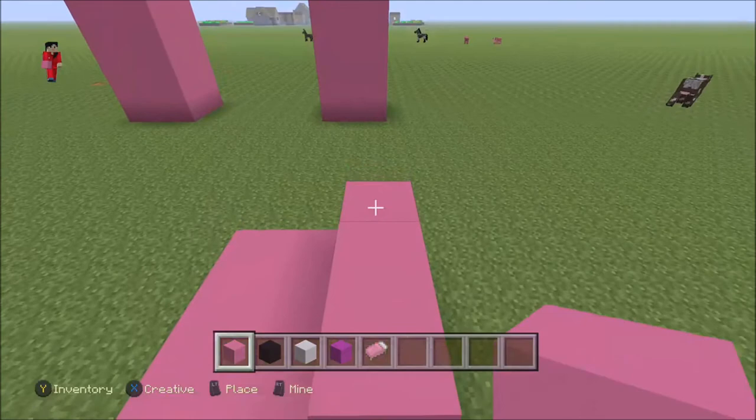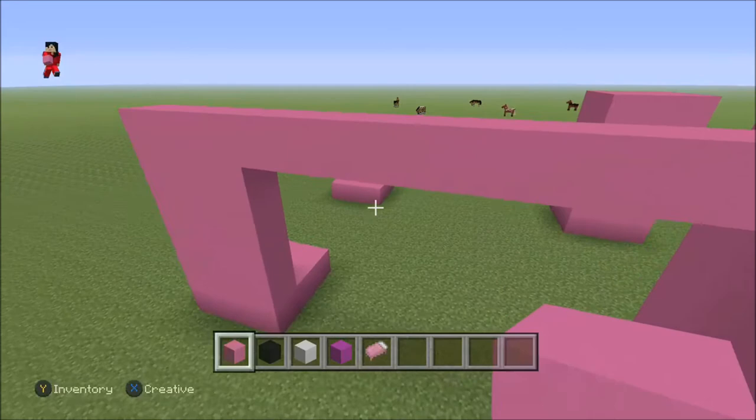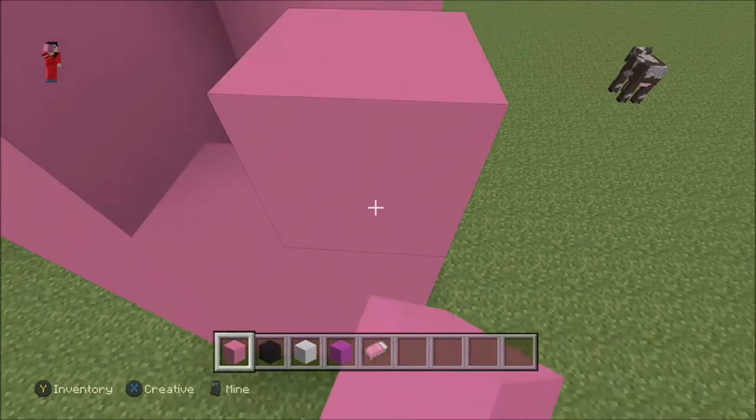Build the legs, and this time you're gonna build the legs but then you're gonna bring it over and connect it like that on both sides - of course on both sides, or else it looks like a real weirdo.